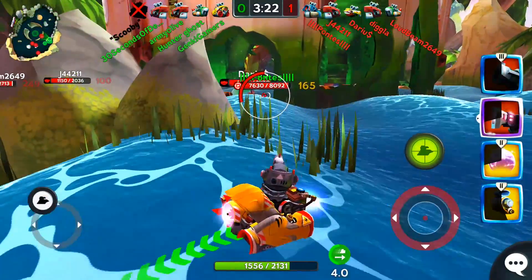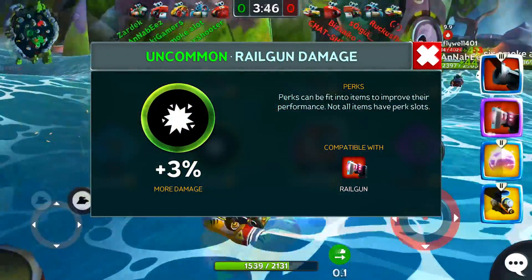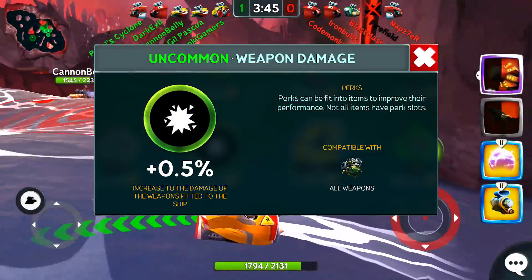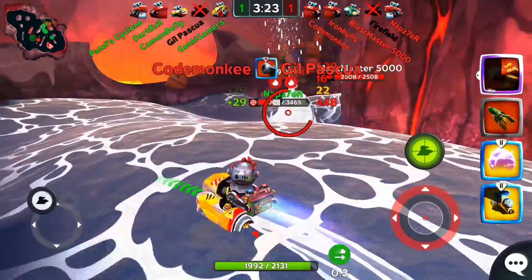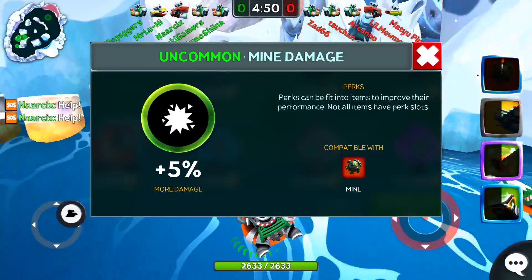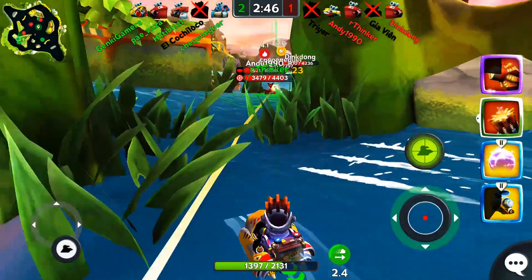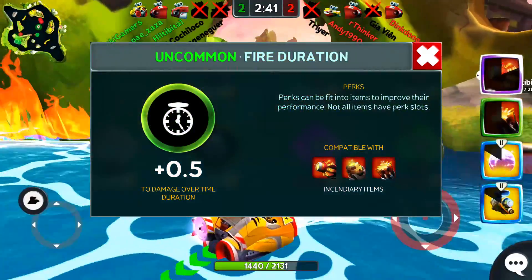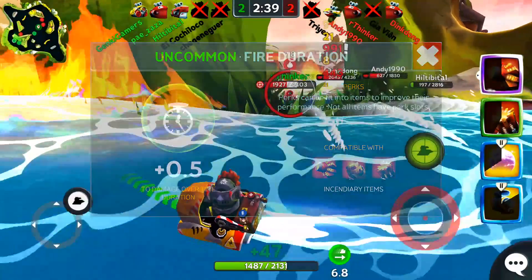On the railgun, I would use the railgun damage perk to make every hit hurt even more. For the missile launcher, use the weapon damage perk which increases the damage of all weapons on the ship. For mines, use the mine damage perk. On the flaregun, napalm launcher, and firebomb, use the fire duration perk which keeps the damage over time effect lasting longer.